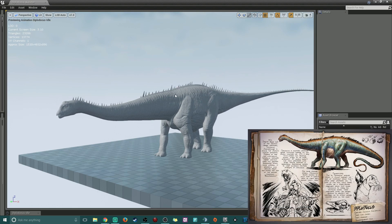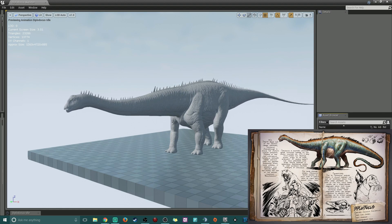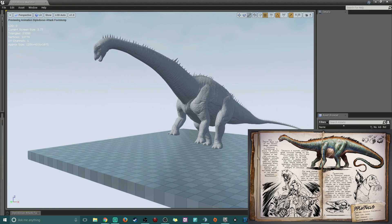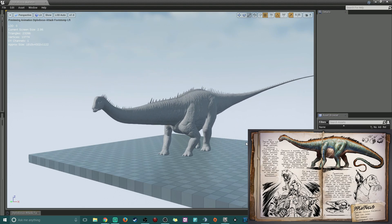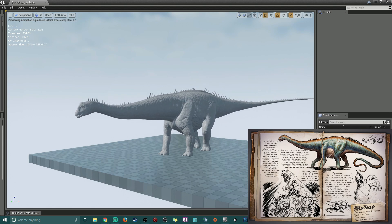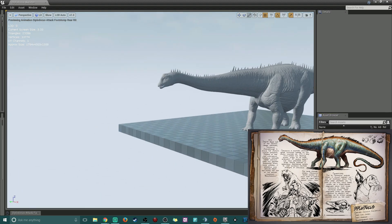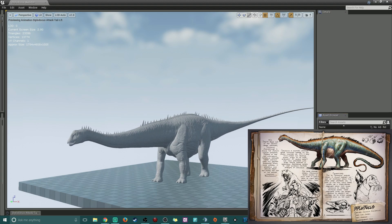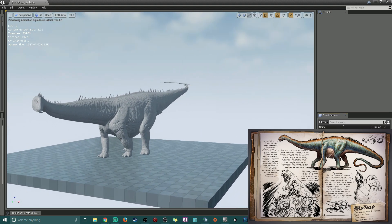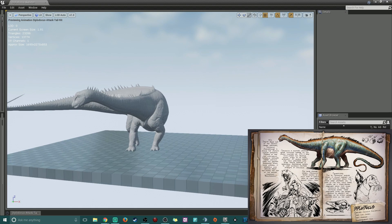First off we have the buck-toothed long-necked dinosaur. His animations are fixed now so we can actually take a look at him, because last time they weren't working properly. We can start with the foot stomp attack — look at that. Perfect foot stomp. Now the rear: interesting, his tail is too static. They need to fix that — his tail's not moving when he's foot stomping. And the tail attack — I swear it's got to be like a snap, like a whip. We also got charge forward.